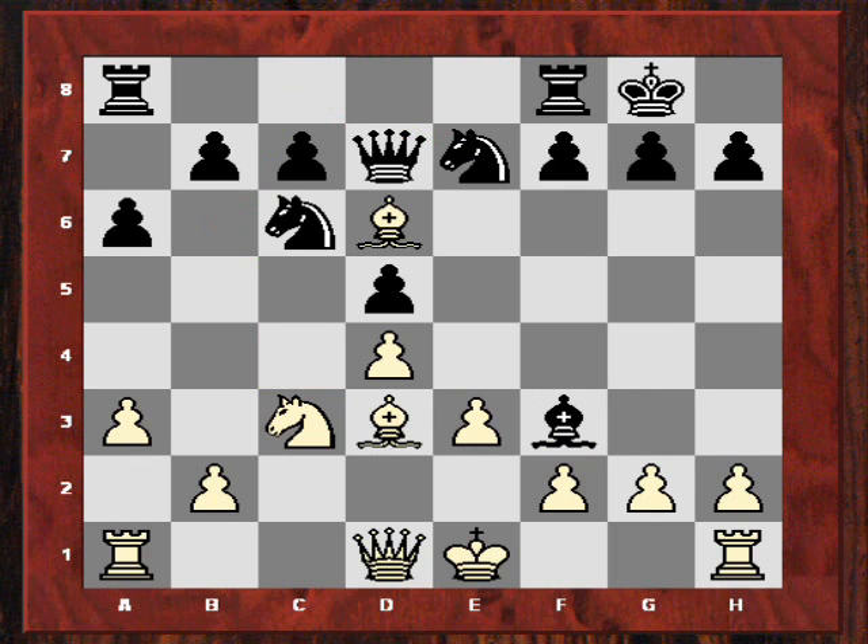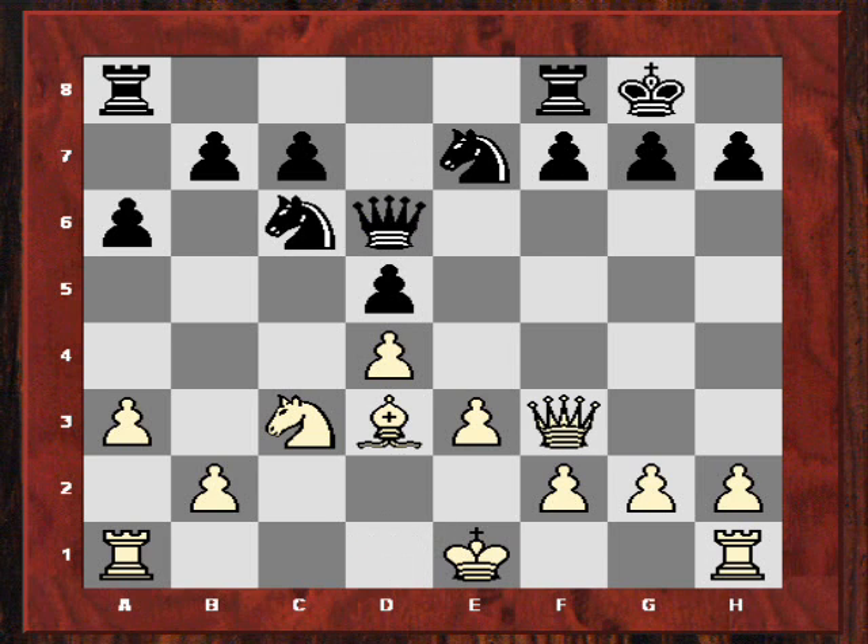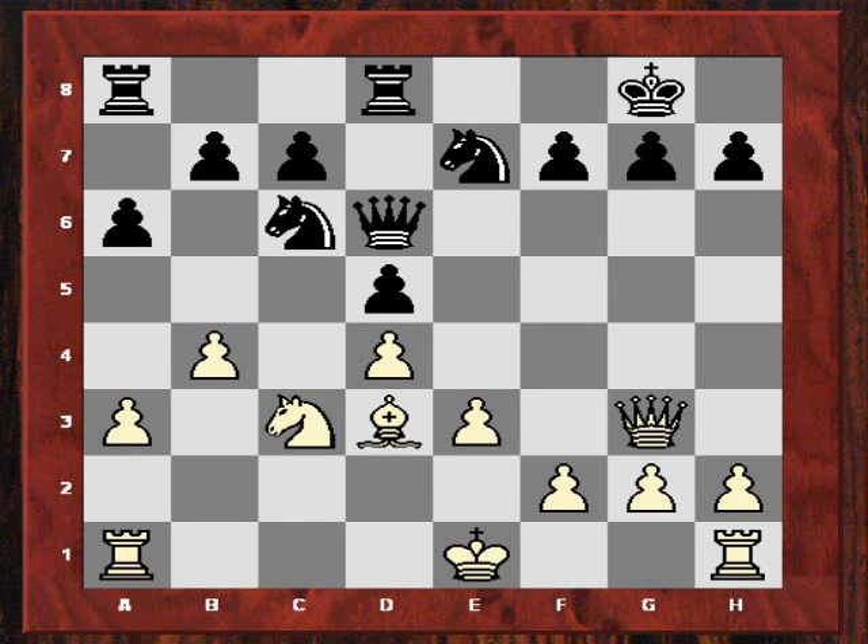But Kramnik doesn't really allow this plan from black - he takes on d6, and Nigel Short takes on f3. So we have quite significant exchanges there. After Qg3, Kramnik is wanting to take the queens off as well, just to emphasize he's got a slight nagging pressure on the c-file. Nigel Short plays Rfd8, and after b4 we see the move g6. So potentially Nigel Short is going to use the f5 square, and also give his king the ability to play Kg7 and Rh8 if white is planning h4 - so maybe it's a prophylactic type of move.